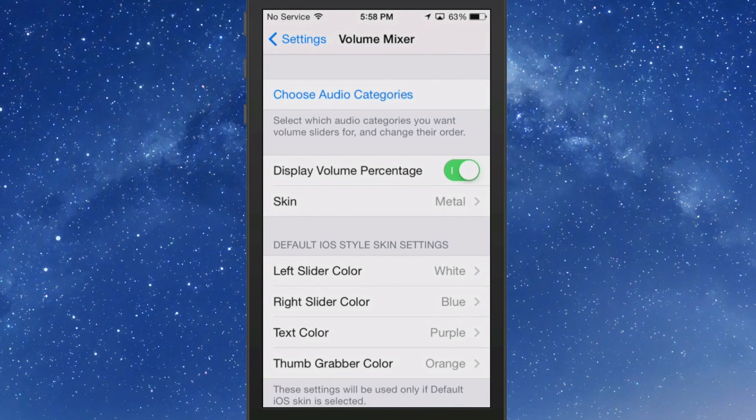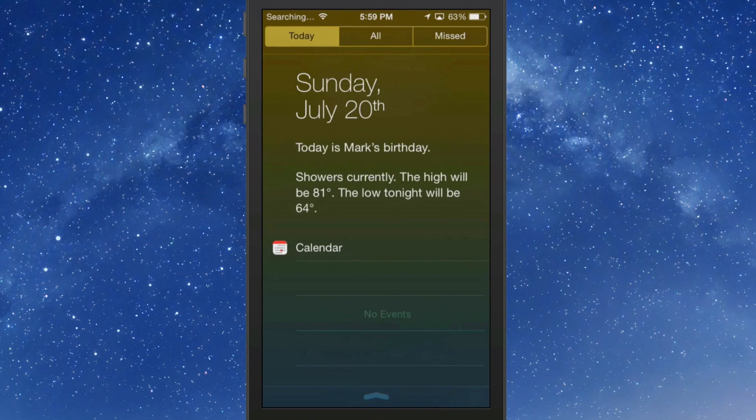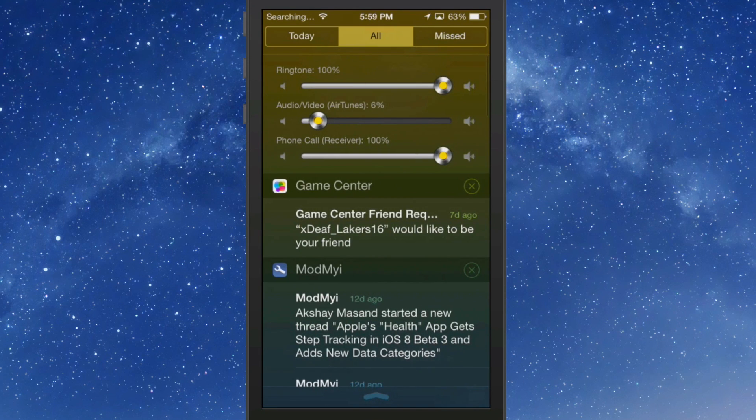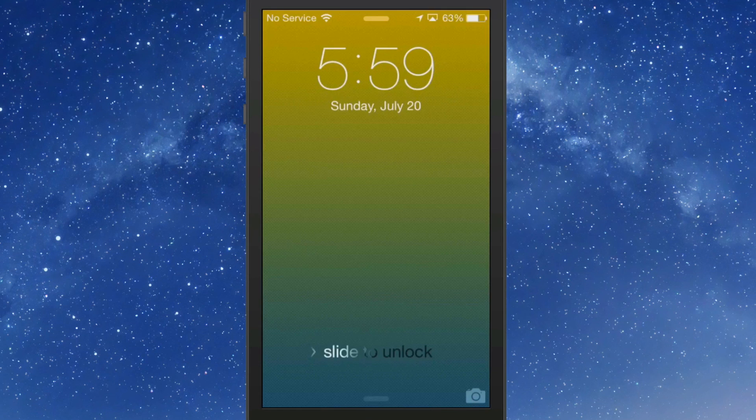Let's drop it down and go to the All section — as you can see it looks pretty good. Using just three sliders, it looks a lot cleaner without too much going on. That's Volume Mixer, available for 99 cents.